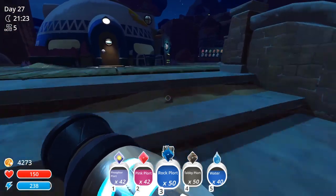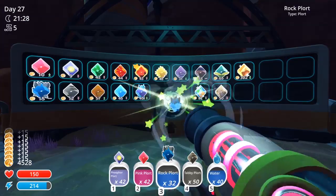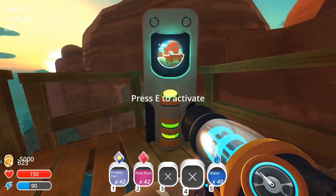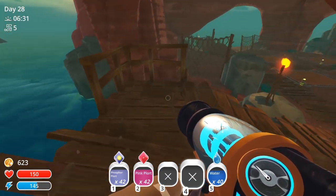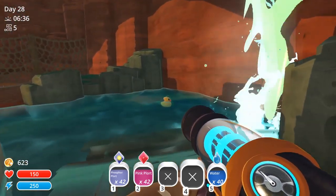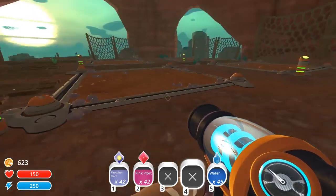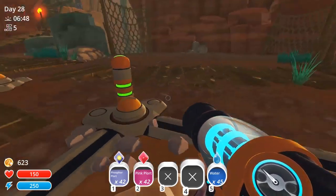I'm only going to sell the rock and tabby ones because I believe I have plenty of them. Let's buy this damn dock. It's a rubber ducky! So that must be for the puddle slimes. Very nice — we've got four down here and some more strange circles.